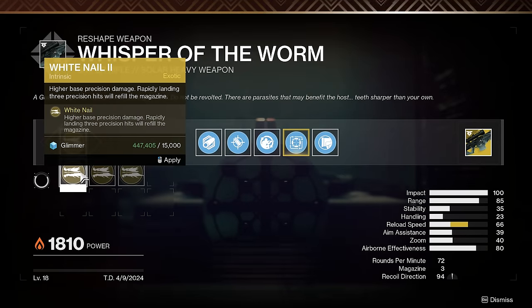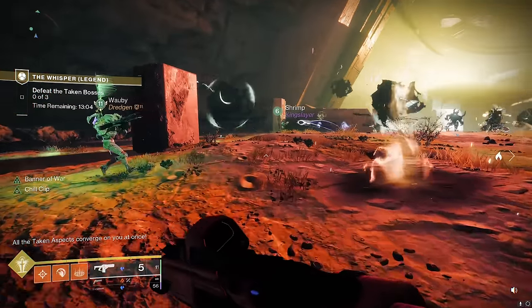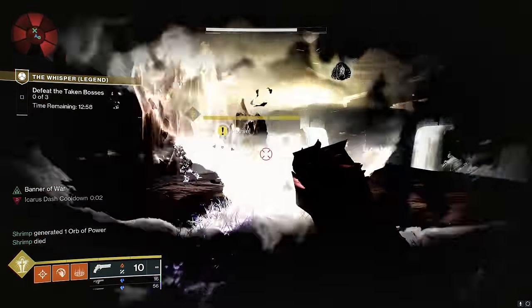New craftable versions of Whisper of the Worm and Outbreak Perfected are now arriving alongside the return of their beloved exotic missions, so I would recommend knocking these out before Final Shape. Although we can't be certain about the strength of these weapons after the expansion drops, it's likely that they will at least be very solid contenders in the meta.